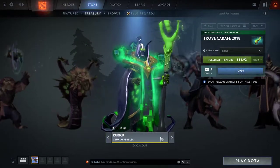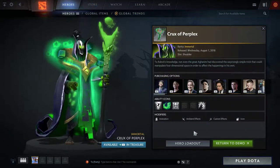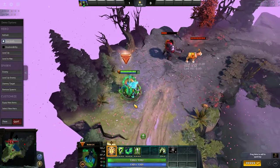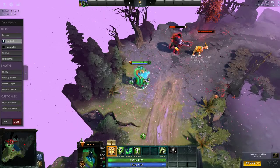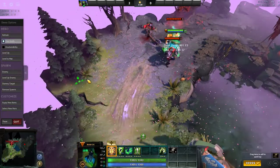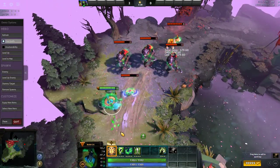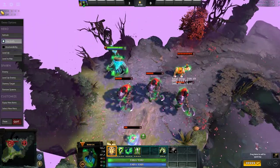Next up we have Rubick's Crux of the Perplex, a fantastic-looking mantelpiece that goes with his Staff of Perplex, changing his Fade Bolt animation. I can't wait to see this one because the cosmetic value itself is amazing — very visible, very cool. Looking at a bunch of enemies at once, it changes the Fade Bolt animation to look super cool and cubular. Awesome.